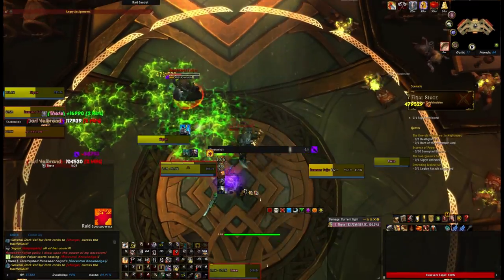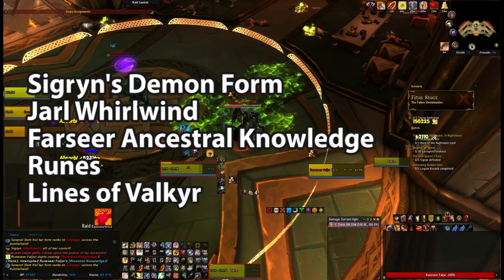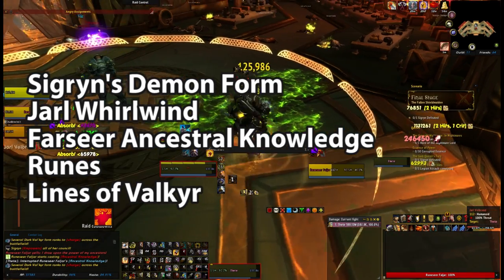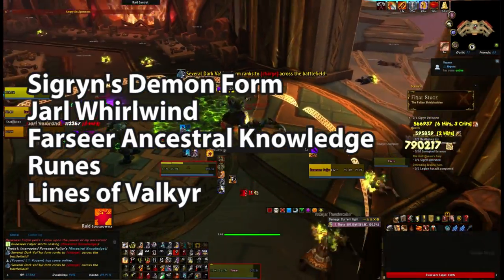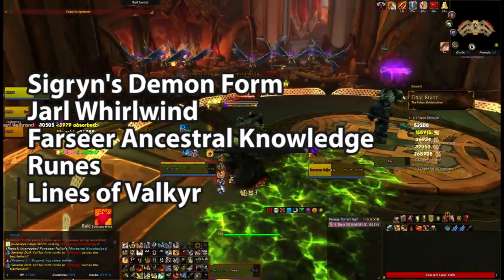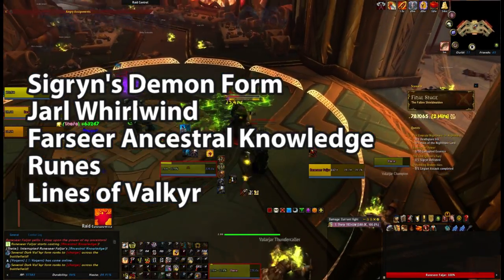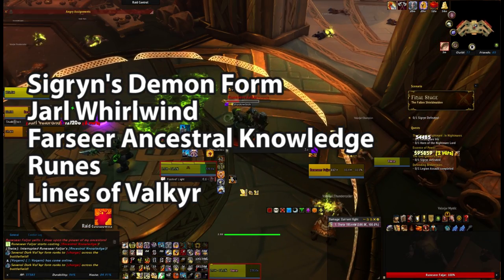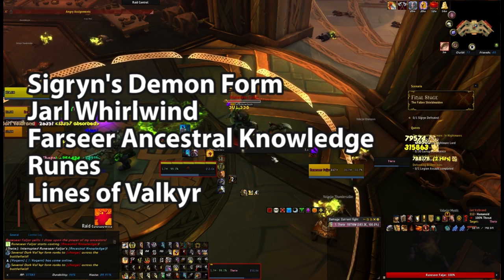In terms of the most devastating mechanics: Sigrun turning into demon form, the Jarl whirlwinding, the Farseer's long cast, the runes, and the Valkyr lines. Failure to deal with a single one of these can easily mean game over — be prepared to get frustrated. Sometimes multiple of these abilities will occur at the same time, which is why it's important to deal with them all immediately, but also make sure you know how to prioritize them and position yourself so that you can do so.